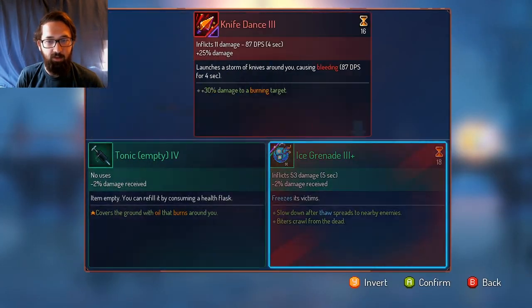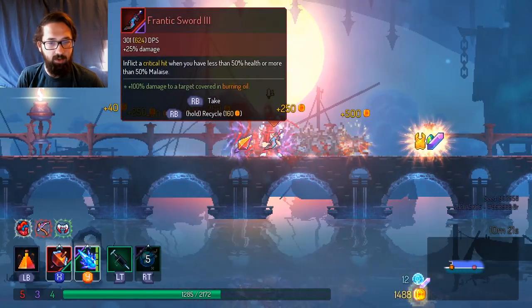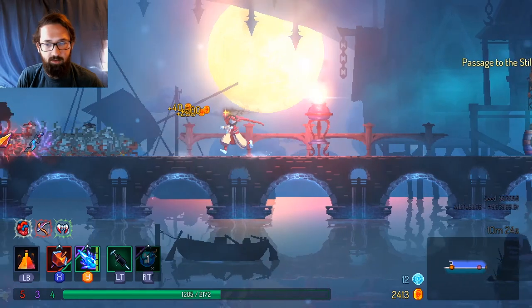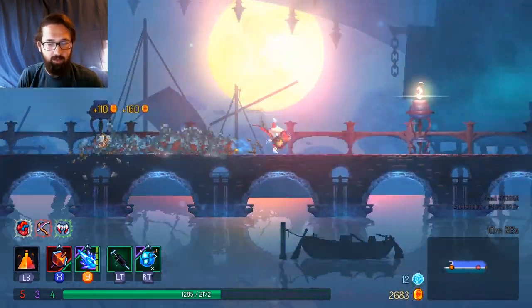Knife dance — not really, I don't think it's worth it. Frantic sword — damage to a target covered in burning oil? No, we don't want those. So we want to take money from them instead. We just gotta remember to not just leave the weapons that we don't want.